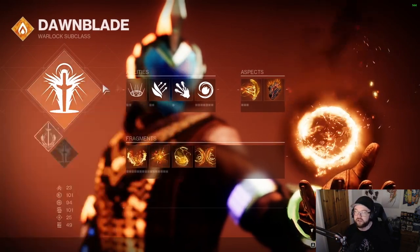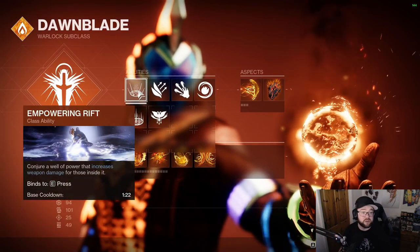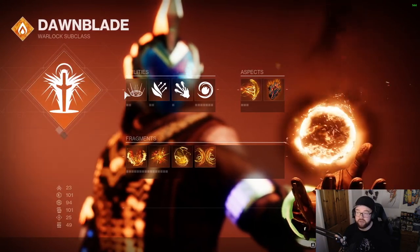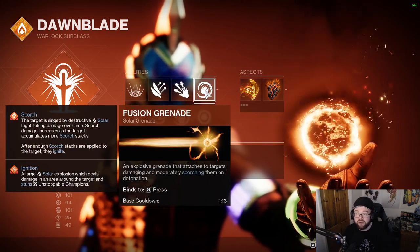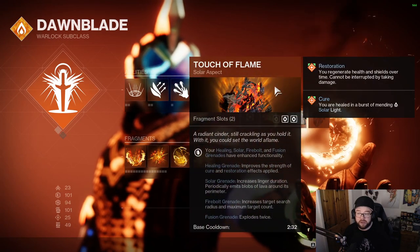To make the most out of this you basically want these two things. If you don't want Well of Radiance you can always run Healing Rift, but this is how you get the most out of this build. Fusion grenades are what you're pairing with the Starfire Protocol exotic, and you're also pairing it with the Touch of Flame solar aspect.